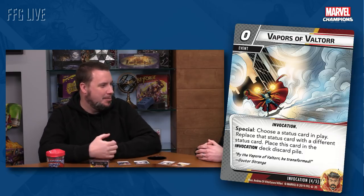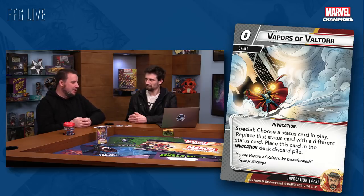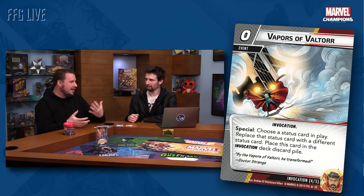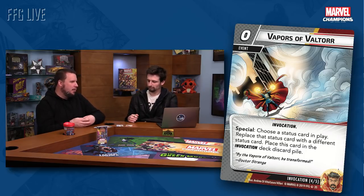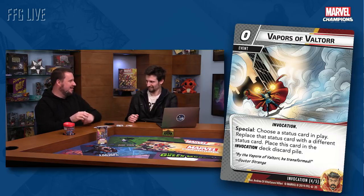Shout out to Jeremy Zwirn — he came up with the Vapors of Valtorr idea. He was playtesting the Doctor Strange deck and was like, yeah, the Crimson Bands is the kind of stuff you expect, but what about something really crazy — only a wizard could do — like turning a stun token into a tough token, or vice versa. Hats off to Jeremy, that was super helpful.